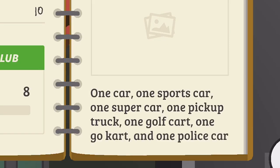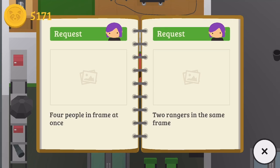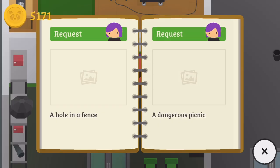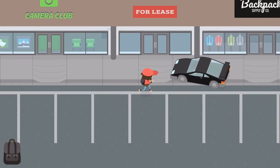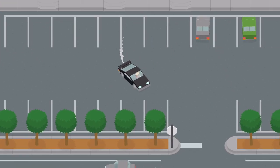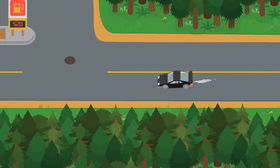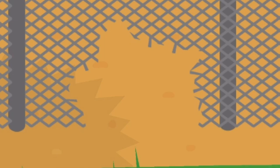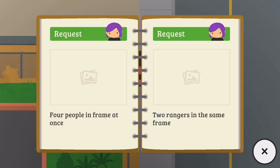Let's have a look: one car, one sports car, one super car, one pickup truck, one golf cart, one go-cart, one police car - that's gonna take a while. Four people in frame at once, two rangers in the same frame - that's not too difficult. Three fish swimming in the water, pretty easy. An outhouse near some sand, a hole in the fence - I know where that is. A dangerous picnic, someone who has lost some silver ore in the cave, a custom built large cabin. Let's run down and get the hole in the fence by the police station. There it is - boom, look at that hole in the fence. 'This photo works great for one of your photo requests.' Yes it does!